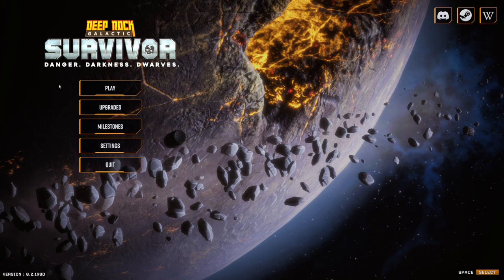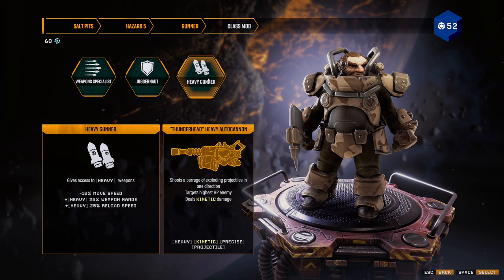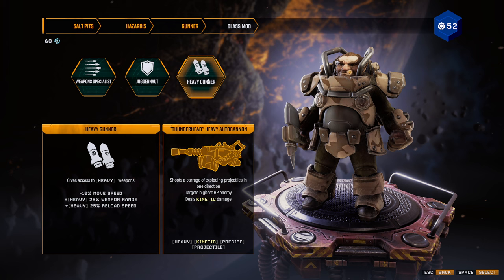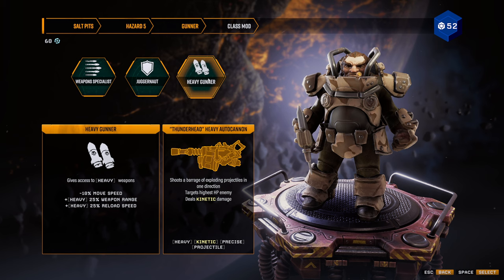Today we're going to run what I consider one of the most OP builds in the game. We're going to run Salt Pits, Hazard 5, we're going to run Gunner, and we're going to run Heavy Gunner. We're going to run the Thunderhead, the Shard Defractor, the Arms Core Coil Gun, and then we'll probably run the Burst Fire or the Tactical Lead Burster as our fourth gun.